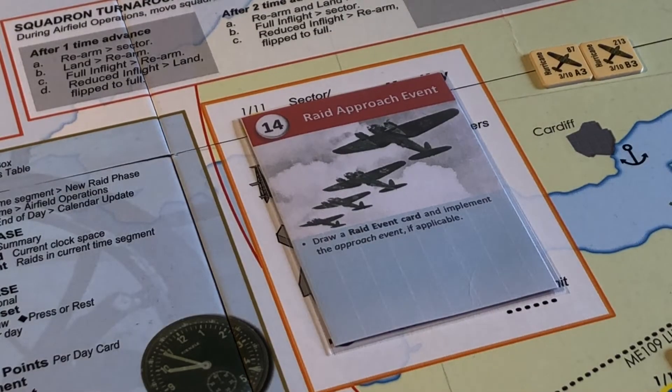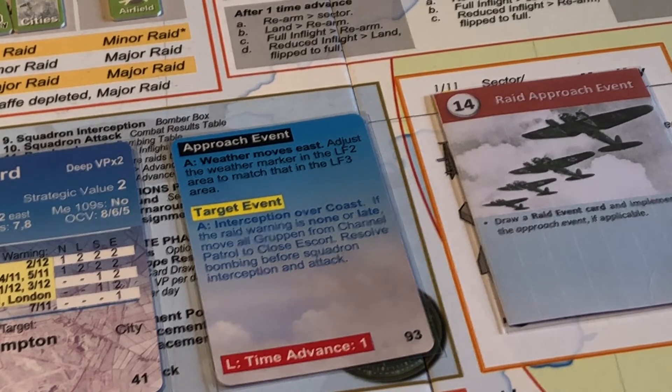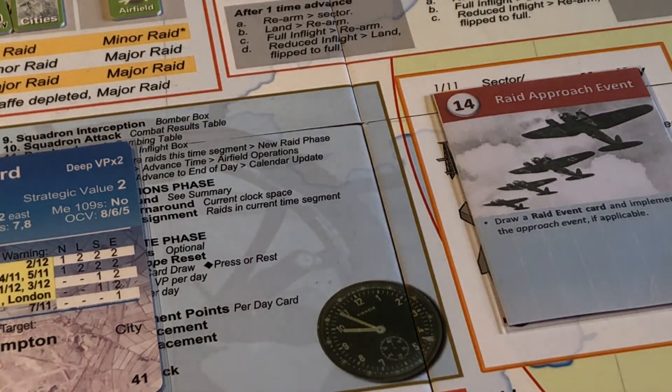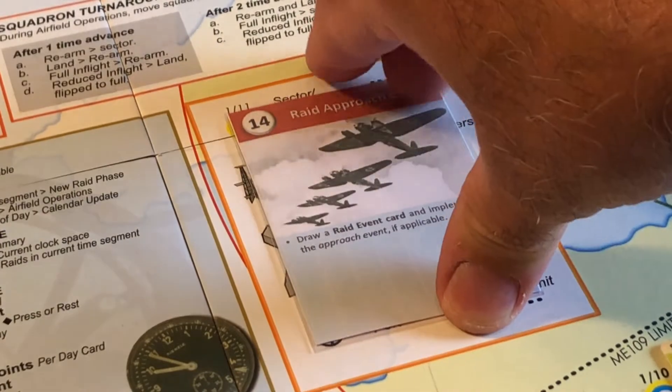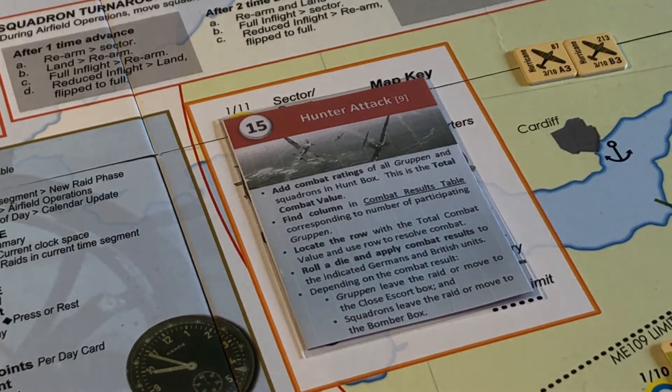Next Raid Approach event — get something to help us out. Weather moves east: adjust the weather marker in the Woofort 2 area to match that in the Woofort 3 area. So Woofort 3 was patchy clouds, so Woofort 2 is going to be patchy clouds as well. Patchy clouds now on both sides. No, that's not going to help us — apart from the detection of the last raid, I suppose. I'm not sure if we're going to get any bombing done here anyway.